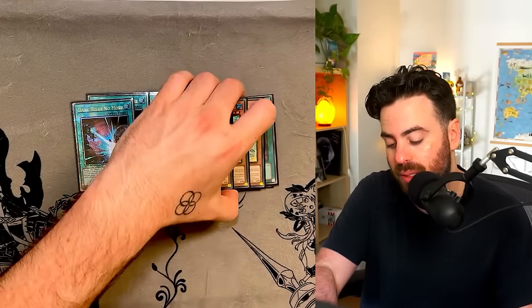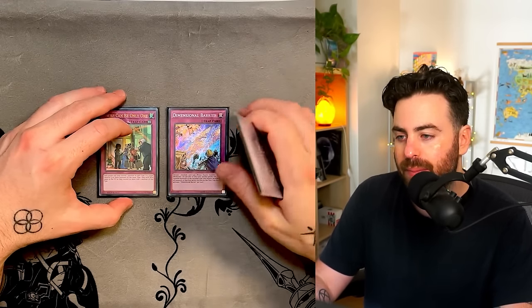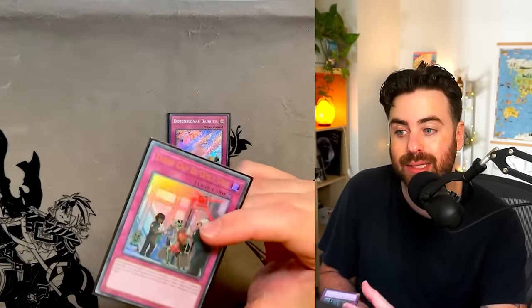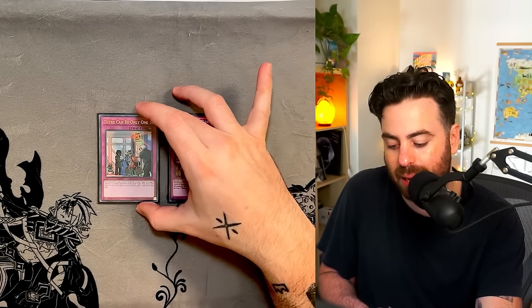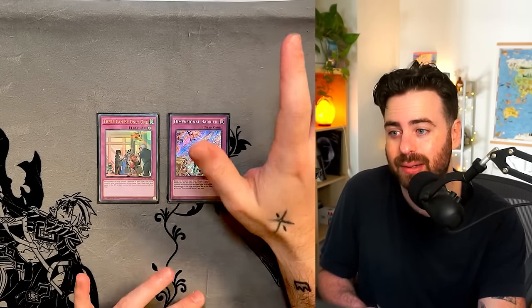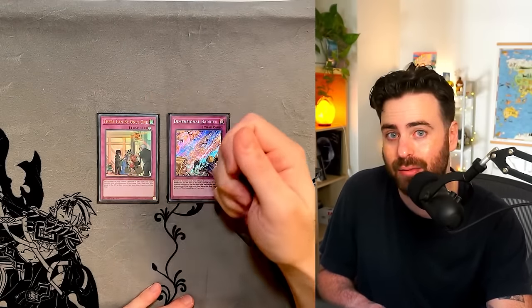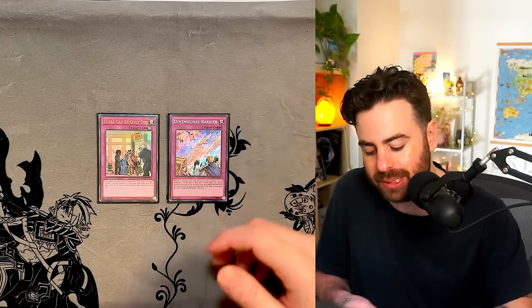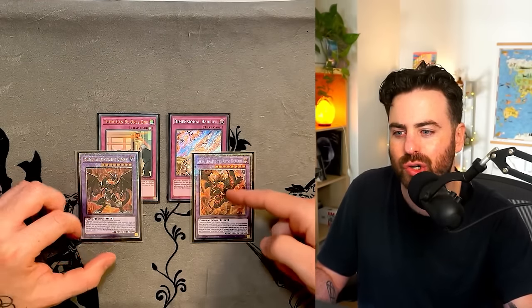There Can Be Only One is just so good against every deck right now. I drew it once going second against Fiendsmith Unchained — kept it going second, broke the board enough, set up, activated it, and they couldn't clap back at all. It's also searchable. Against Tenpai specifically there were two more side cards, though I'm not sure how necessary they are — we'll see how relevant Tenpai stays.